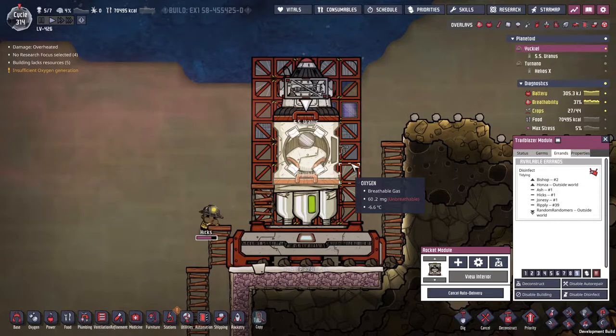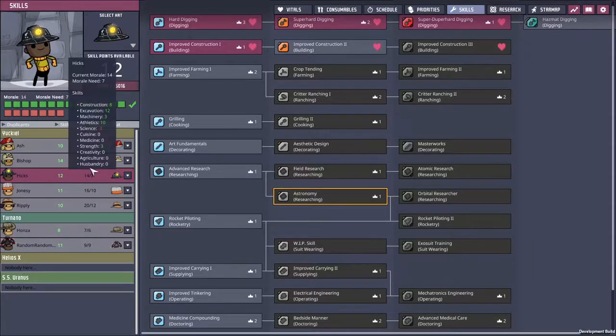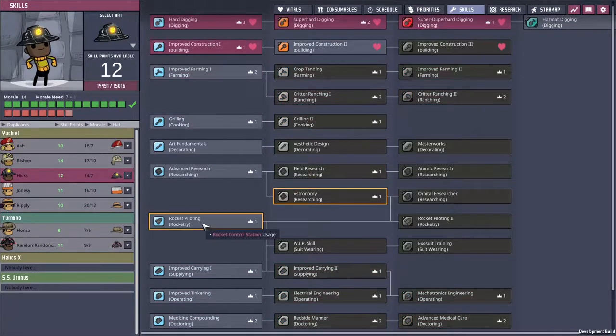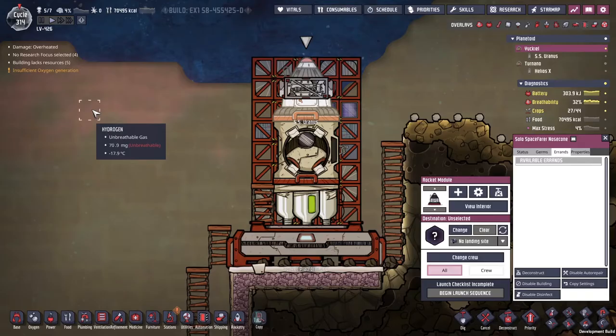The time acceleration was good. Hicks has got a lot of morale all of a sudden — I thought he was a bit more borderline than that. Hicks, I need you to be a rocket pilot. Perhaps we could also give you improved construction — look how much morale he's got. Didn't we just go through this and he was very much borderline?